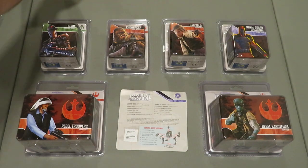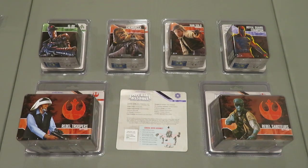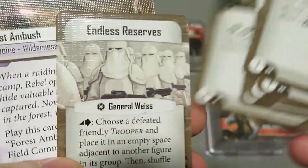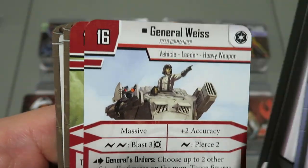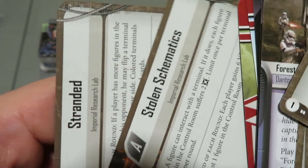Of course you get your pack of cards. I'll go through these as fast as I can — there's quite a bit in this one. We've got Explosive Weaponry, Heavy Armor Overrun, New Orders, Endless Reserves, Forest Ambush, Inspiring Command, Special Modifications, General West, AT-ST, Stolen Schematics, and Stranded.